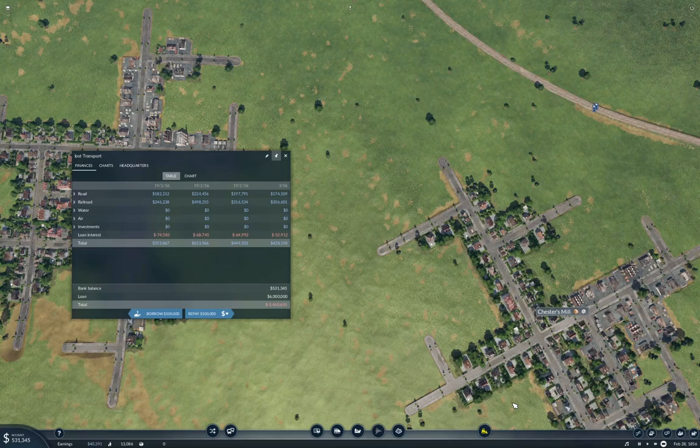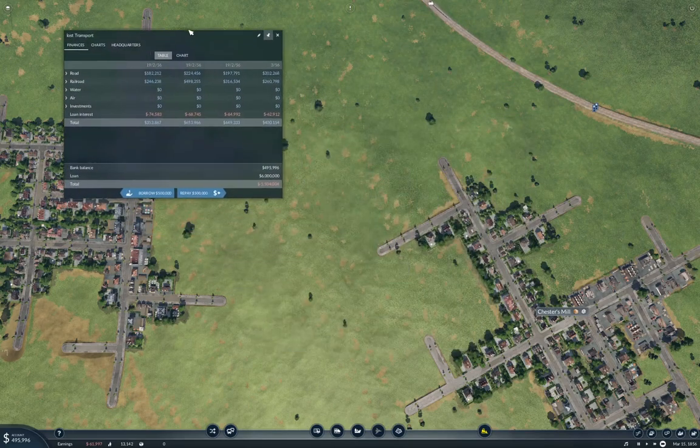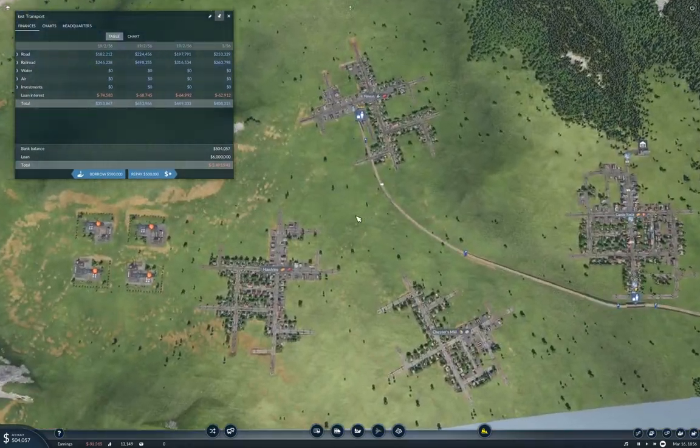Hello everyone, this is the Transport Fever 2 Longland map. I've wound the game forward a bit with time on pause to accumulate a little bit of cash. We've got $4 million in loan available right now, and that will allow me to embark on the project I'm going to do this time around.